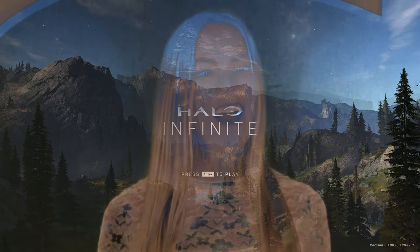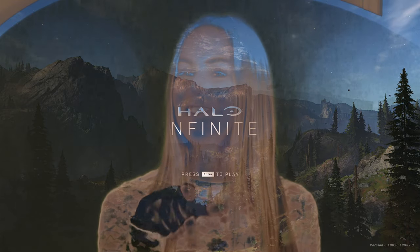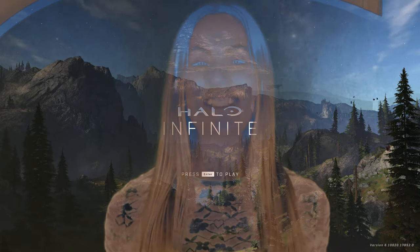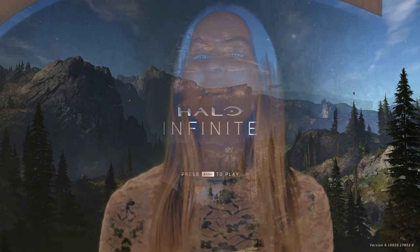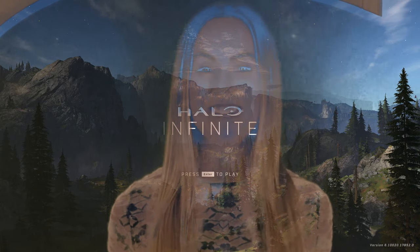Hey Spartans, welcome back. This is Tyrant's Halo Infinite legendary walkthrough. You know the drill: no saves and no deaths. We are up to mission 8, Pelican Down. You are going to face not only one, but two bosses: Tavares and Hyperius.